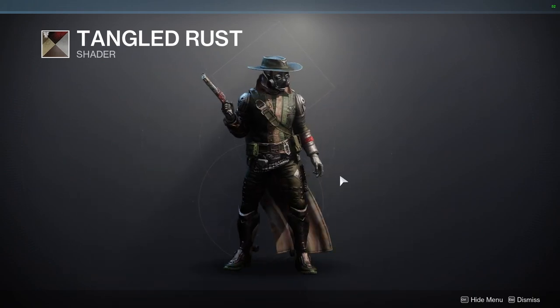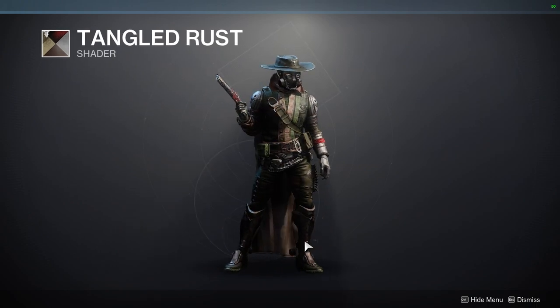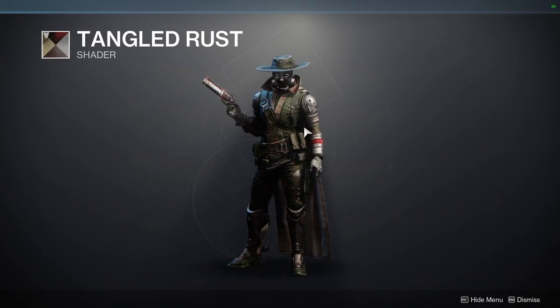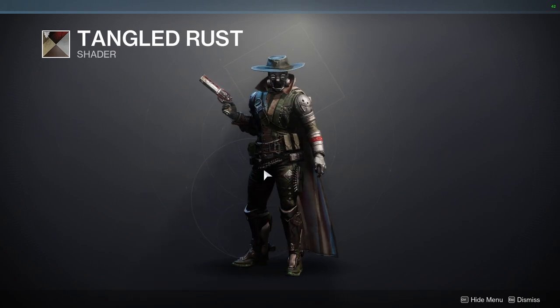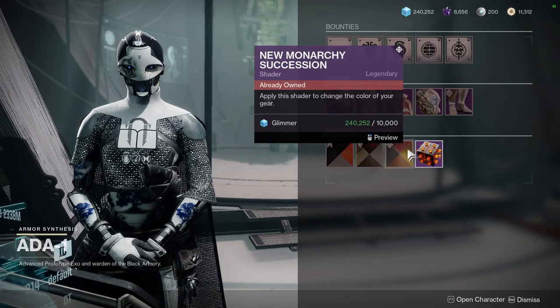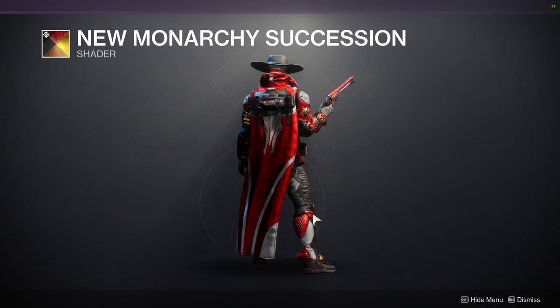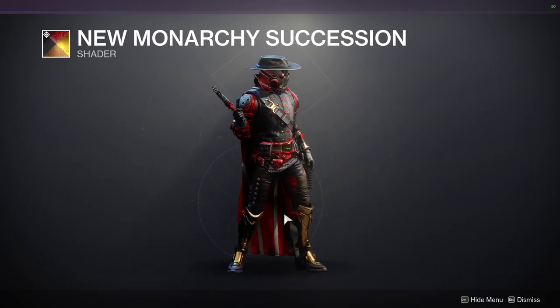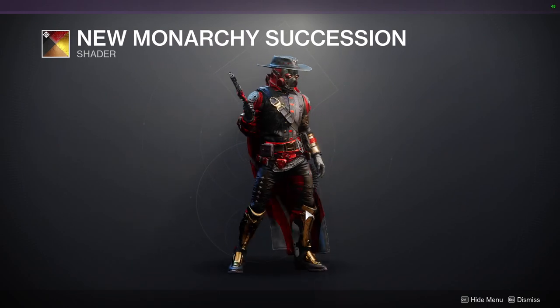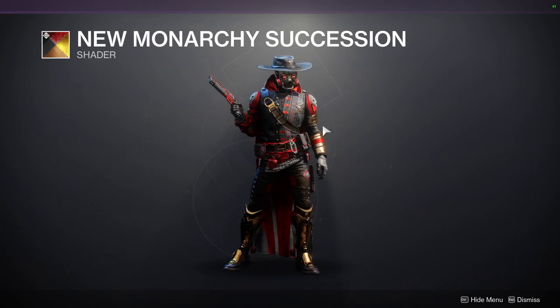Tangled Rust might look boring but on decrepit-looking armor pieces it looks amazing, and I've started to utilize it a lot more. Then we have New Monarchy Succession — not the orange one, the red one. This is from Curse of Osiris. I actually like this shader quite a bit. I don't use it a lot but I like the gold and the red — the red is such a good red.